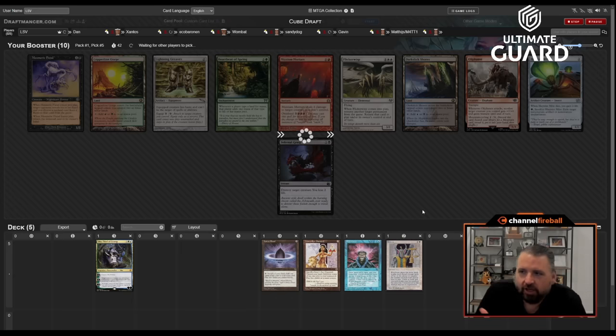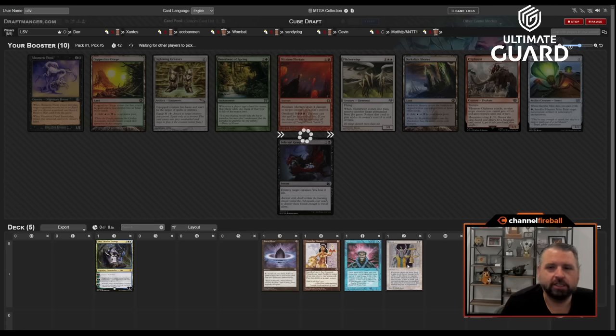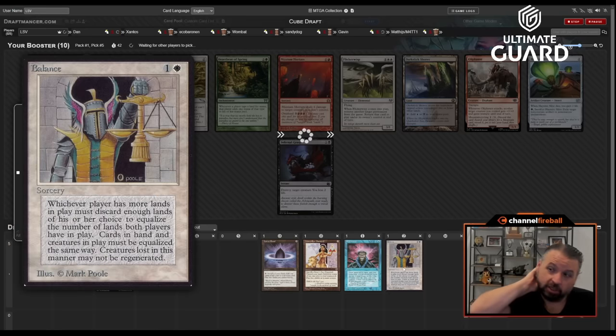Leaning into that unfair approach can be pretty good. I'm not really sure what direction I'm going besides a planeswalker, Brainstorm, Balance, and some artifact mana. I'd never mind a Fast Bond or an Exploration — like Sensei's Top, Silver Library — basically places where I can store value so I can Balance and just equalize everything.